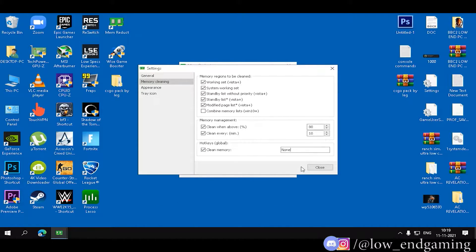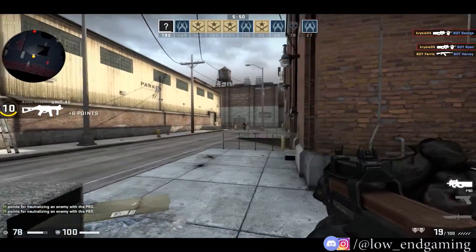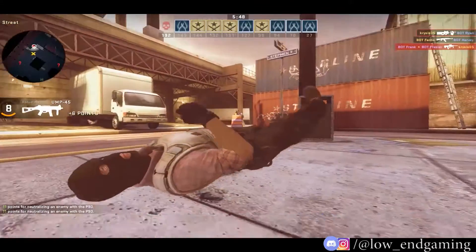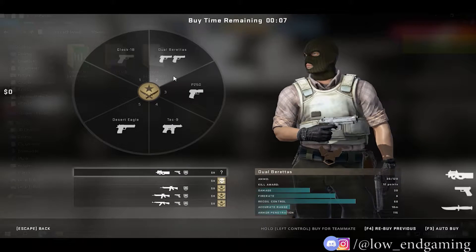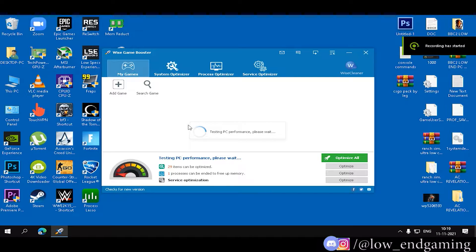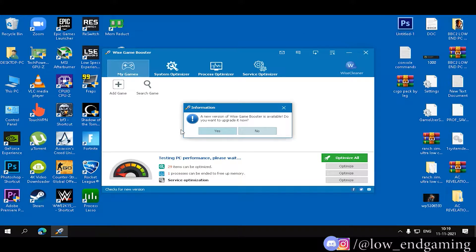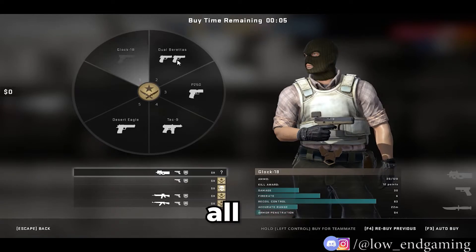Let's move to our last software. Disabling unnecessary background services using the task manager is just hard and time consuming. But what if I told you that you can stop all unnecessary services in just one click? Open the last folder and install Wise Game Booster. After installing, open it, wait for a second, and click on Optimize All. Done — all the unnecessary services will be closed. We are done with all steps.